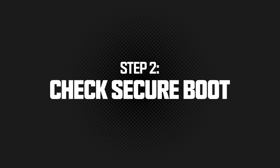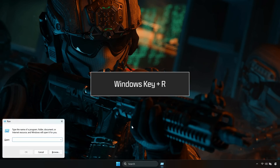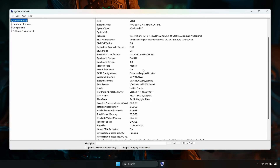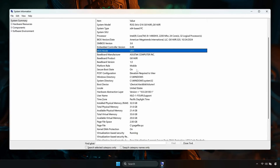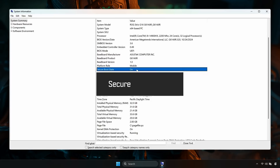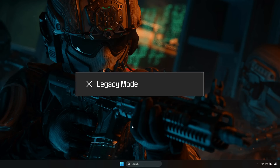Next, let's check your Secure Boot status. Press the Windows key and R. In the pop-up, type msinfo32. Scroll to your BIOS mode and confirm it's listed as UEFI. Next, look for Secure Boot state — it should say On. If BIOS mode is Legacy or Secure Boot is Off, you'll need to change those settings in the BIOS.